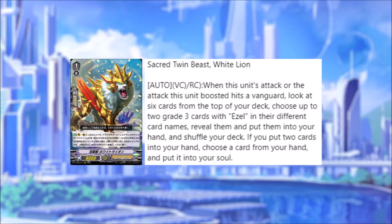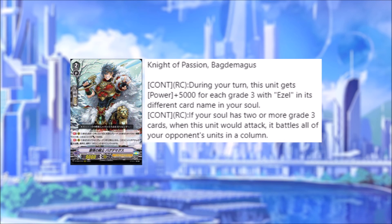So we have the grade two, Knight of Passion Bag Demigus. Good old Bag Demigus is back. Continuous, rearguard: during your turn this unit gets 5000 power for each grade three with Ezl in its different card name in your soul. And then continuous rearguard: if your soul has two or more grade three cards, when this unit would attack it battles all of your opponent's units in a column. So he just nukes everything in front of him basically. I like the fact that he gets the power buff as well — Bag Demigus used to be the older 12k beatstick for Ezl back then, so it's cool that he's got Ezl synergies and gets big buff power the more you have in the soul.